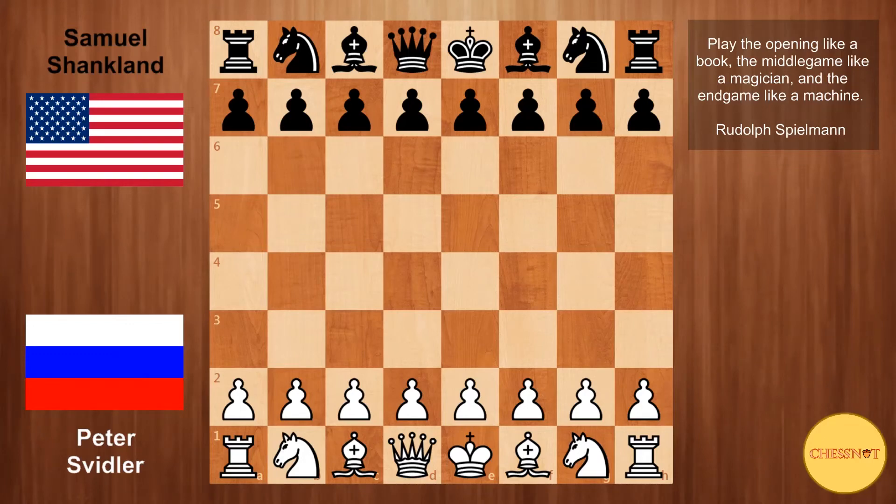Welcome back everyone. This is the second game from the Svidler-Shanklin match in Hoogeveen, Netherlands. For those of you that missed the first game, Shanklin managed to beat Svidler quite convincingly. Svidler has not been himself lately — he played quite poorly in the European Club Cup. But we all know how strong a player he is, and a wounded lion is always very dangerous. In this game, Svidler has white, so he is definitely going for a win.